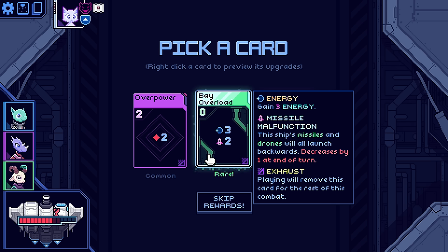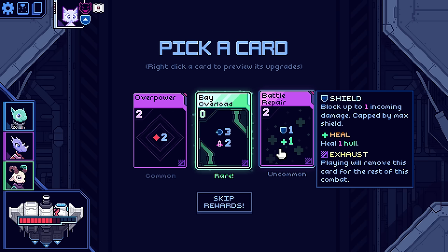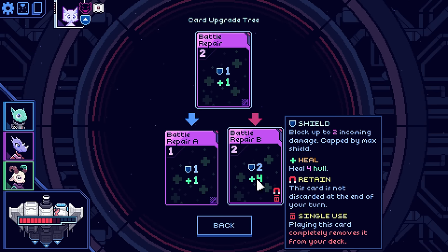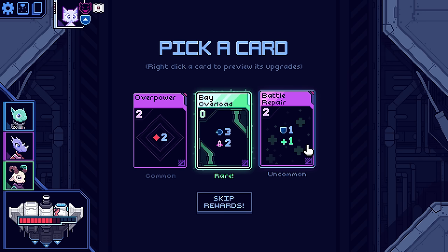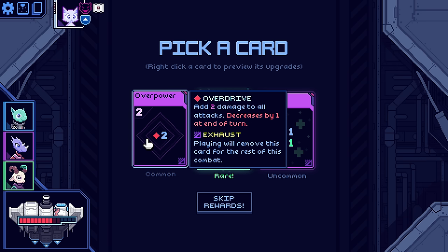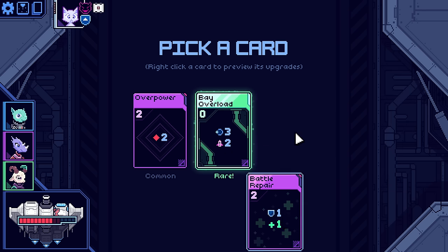So for two turns, anything I launch, launches backwards. But I get energy to spend in that turn. Or Battle Repair — a shield and a hull heal. That's pretty expensive. I could drop it, or this becomes a single use. But that's actually not too shabby. Add two damage to all attacks, but this is only my attacks — not my drones or any of my mid-level stuff. Let's take Battle Repair.